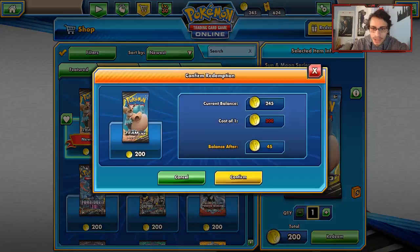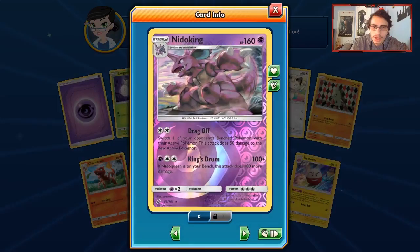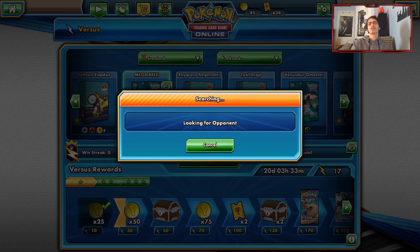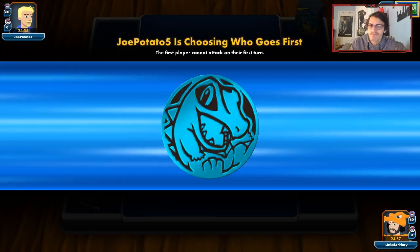We took an L against Charizard, but we can't really beat that matchup. Going into Game 3, we see Metal and Grass energy which most likely means Venusaur Celebi — quite literally the best matchup we could ask for. Rainbow Energy plus Destiny Stinger means bye-bye Venusaur. We're going to have to start with Mudkip unfortunately since this hand is not great.